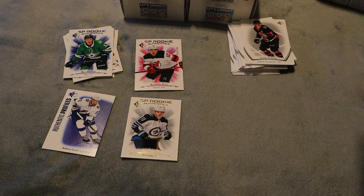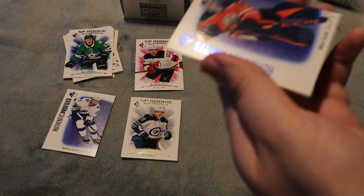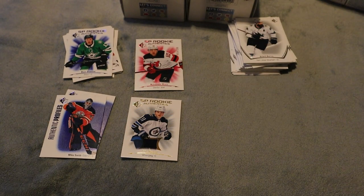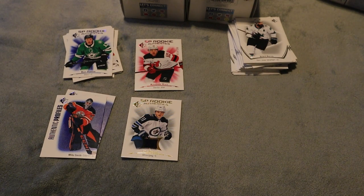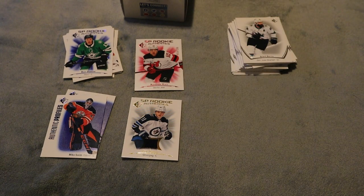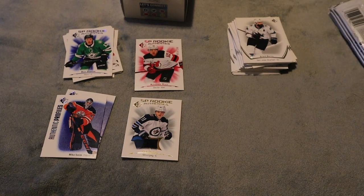We're getting a lot of rookies, which is good, so hopefully I do get a complete set. There are 100 base cards and 40 rookie cards in the set. We have a Mike Smith Authentic Profiles, so two authentic profiles and the rest are all rookies. That is the first box done — a really good box with a low-numbered rookie hit, a ton of regular rookies, and a jersey rookie, which are just great additions to my collection.